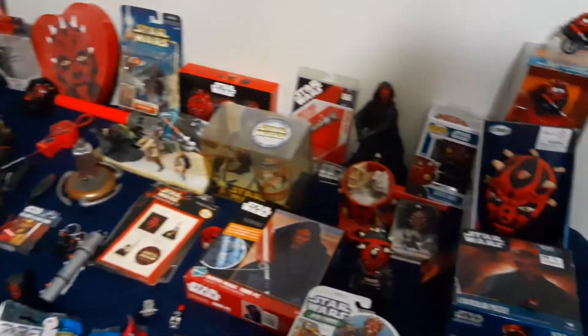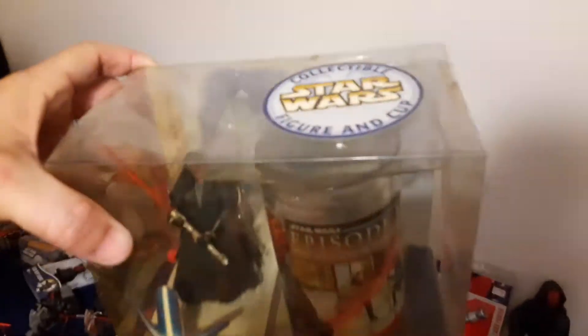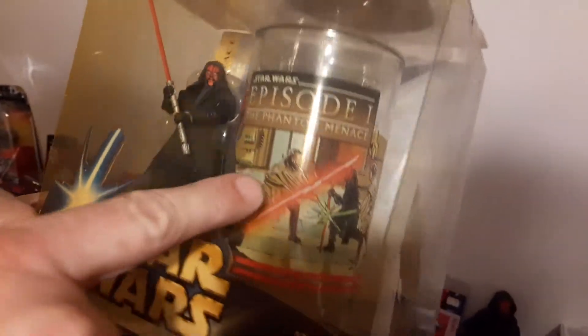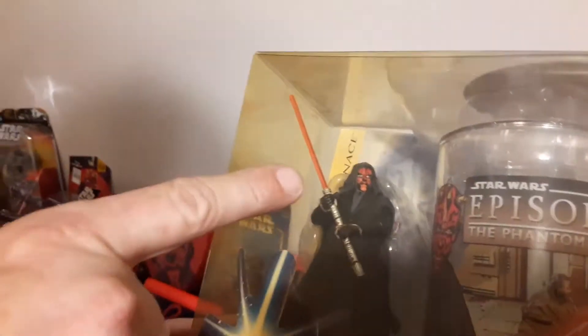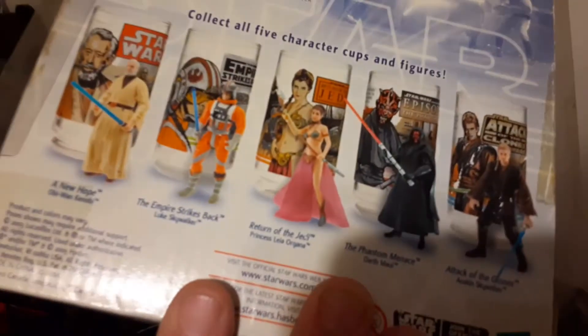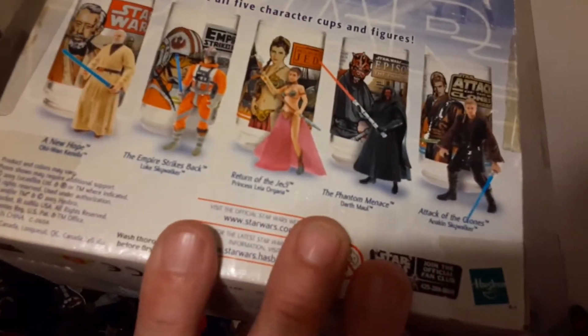So — coffee mug, tumbler. It said 'collectible figure and cup,' so I thought, what can we do here? A little tumbler cup inside — he's fighting Qui-Gon and Obi-Wan in there. Now if you look at the figure in there, his chin's a different color, just like this bad boy right here. So his chin's a different color — I'm pretty sure this is the same figure, encased inside this cup set.